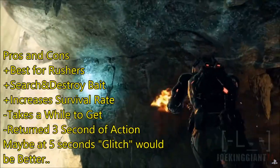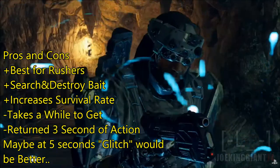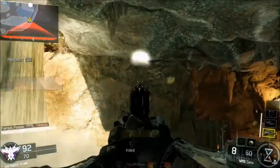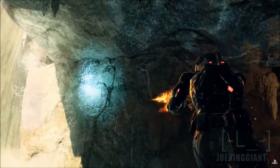It is a tough killstreak to earn, but it's perfect for rushers because when we're in danger, we've got to get out of there — call this in and reappear back at the wall we came from. It's also a perfect killstreak for Search and Destroy because it's one way you can actually bait enemies. The problem is you got to get eight kills in a row, so I suggest getting Heartline as one of your perks.